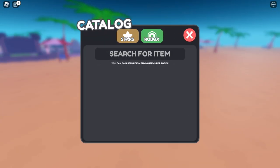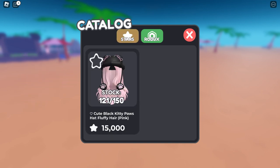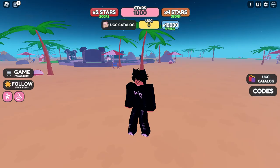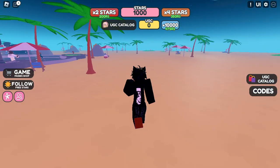Can I go to the catalog for UGC stars? Oh my god, look at this — there are only a few stocks left. I can get this one! Okay guys, I think that's all for the video. There is no new code right now.